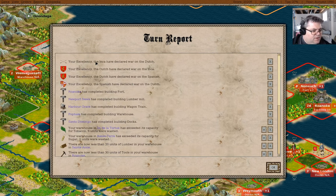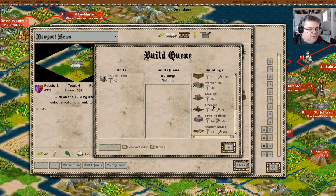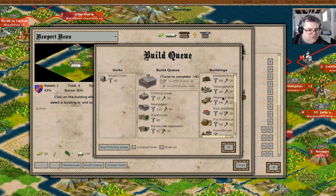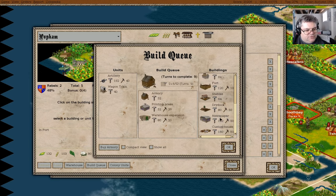We're obviously going to take the Elder Statesman. Inca are fighting with the Dutch, and the Dutch and the Spanish are fighting. Roanoke has a fort. Newport News has a lumber mill. What do we want along here? Printing press, newspaper, warehouse, warehouse expansion, and armory. We have a wagon train in Harbor Grace because we were building one. We have a warehouse here - might as well stick an armory up, and a printing press, and a warehouse expansion.